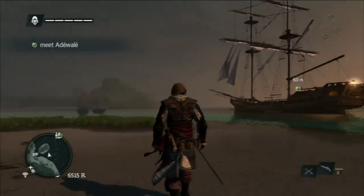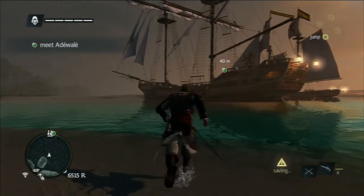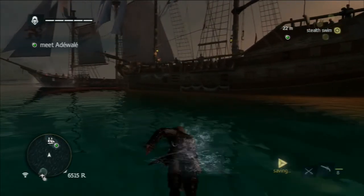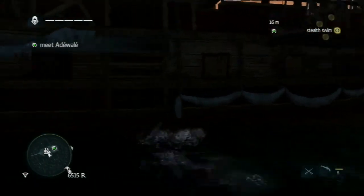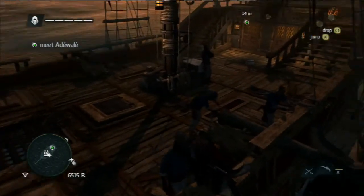The same viewpoint system applies in towns: sync all the viewpoints and you'll be told where everything is. On the open seas, doing so also reveals where all the Animus fragments and chests are. That does take a while though, because it requires every viewpoint in an area, and some of them are hard to reach inside enemy fortresses.